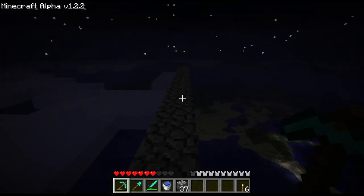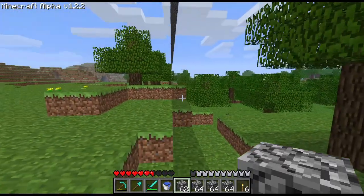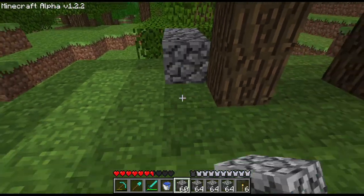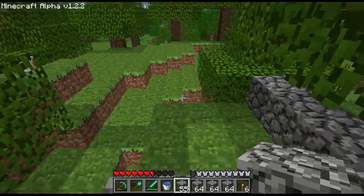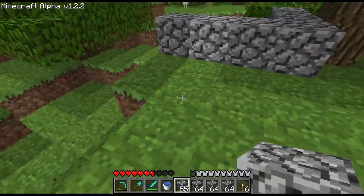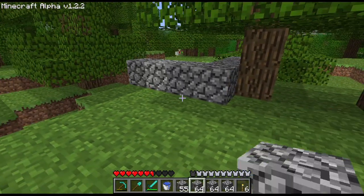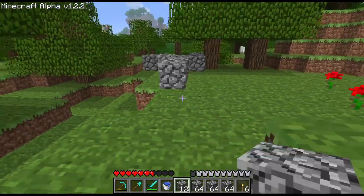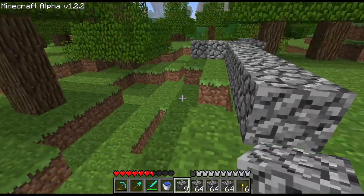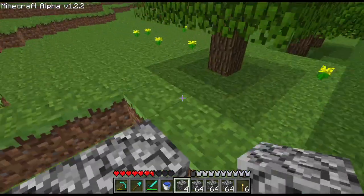Here we are at the corner where we're going to do our wall. I'm going to go four out here and four here, so we've got this little corner — this is going to be our corner tower eventually. From here we're going to go 16 out, making it easy on myself. I want to be three on this side, right on the inner part, and then we'll come across this way.